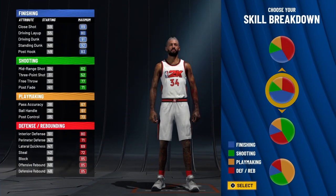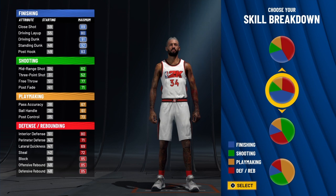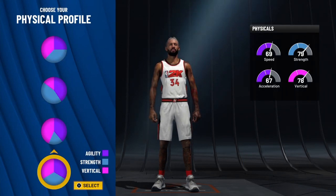Now for the skill breakdown, we're going to go to Hall of Fame finishing. The red is going to give you a lot of defensive badges on this build, and then we've got a little bit of shooting and a little bit of playmaking. But here's what I'm going to do with this build — we're going to go with this physical profile right here.